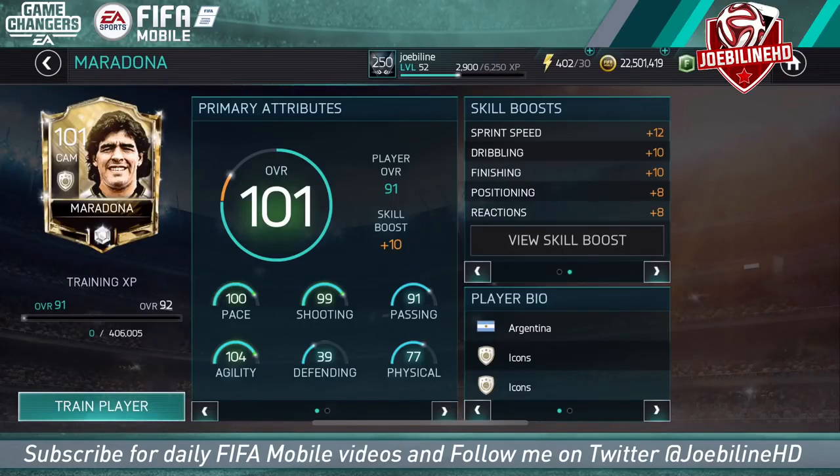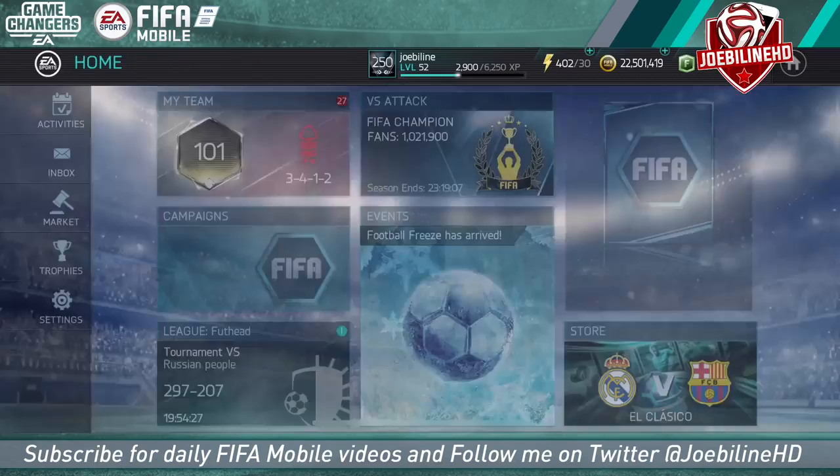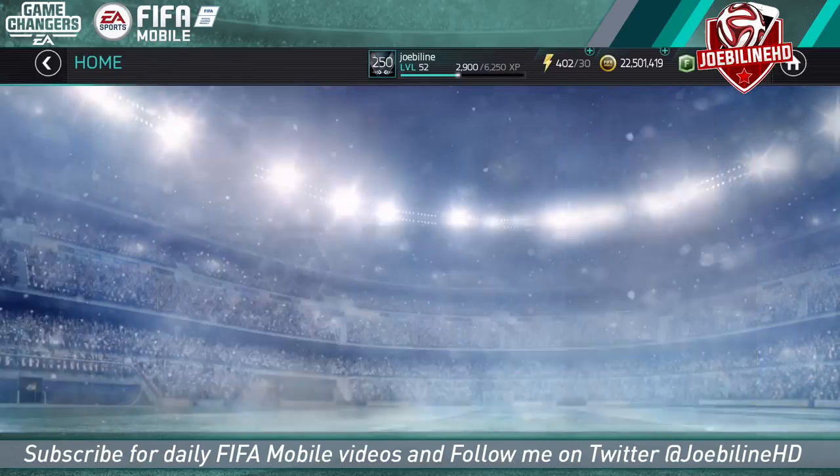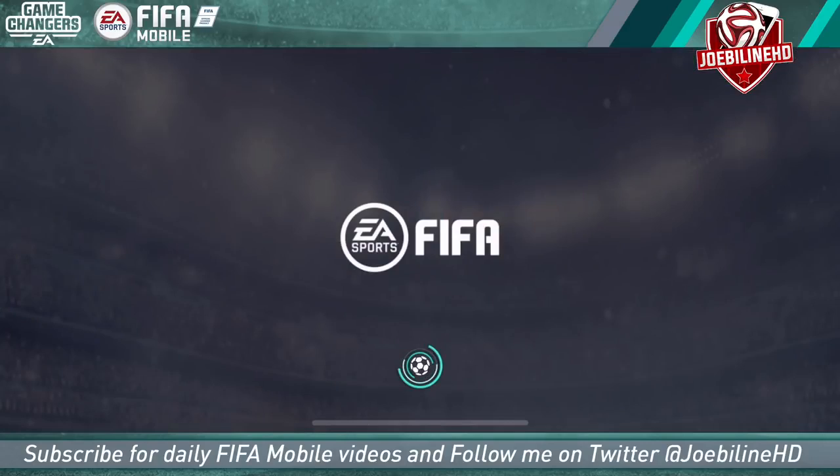So Maradona's rocking here with the speed skill boost - sprint speed, dribbling, finishing, positioning, reactions - making him better. He's got some pretty nice stats. It costs 406K to take him up to 92. We haven't touched him at all yet, but we're gonna jump into some league games and first attack as well.